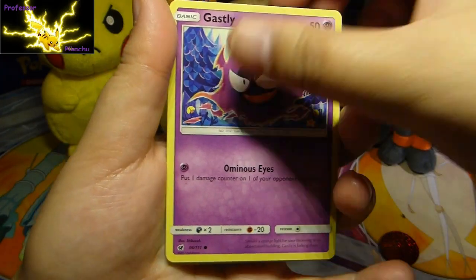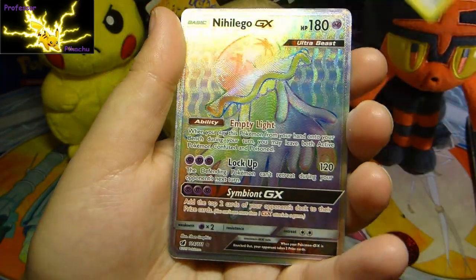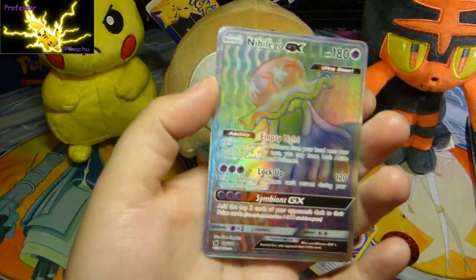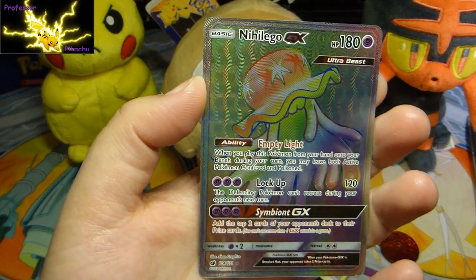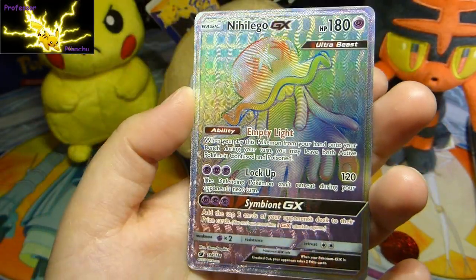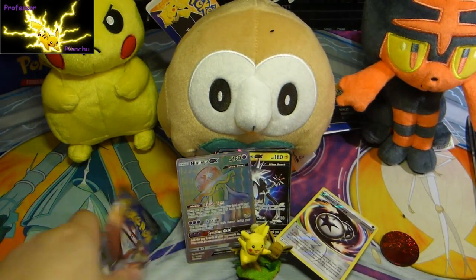Cacnea, Staryu, Castform, Aron, Geodude, Reverse Holo. And then - oh, guys, look at this! Rainbow Rare Nihilego GX, guys! Not bad. But still, guys, is it worth it? Probably not.